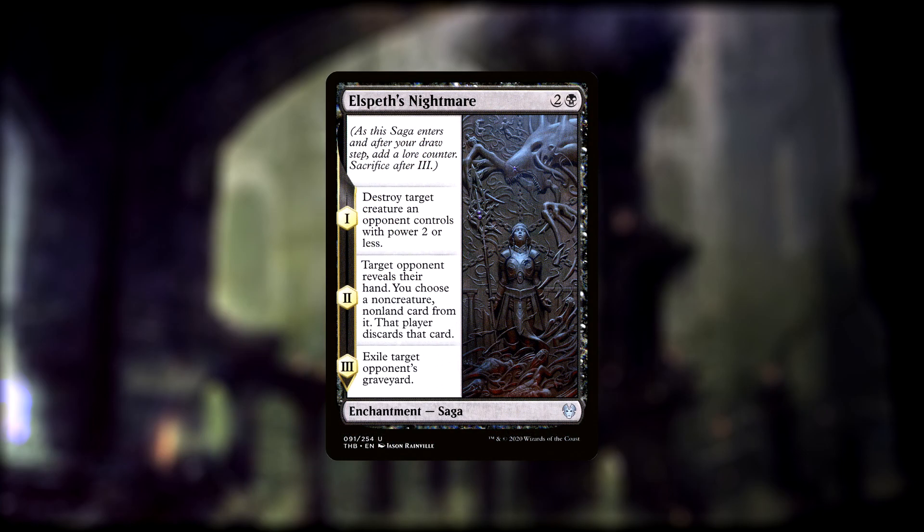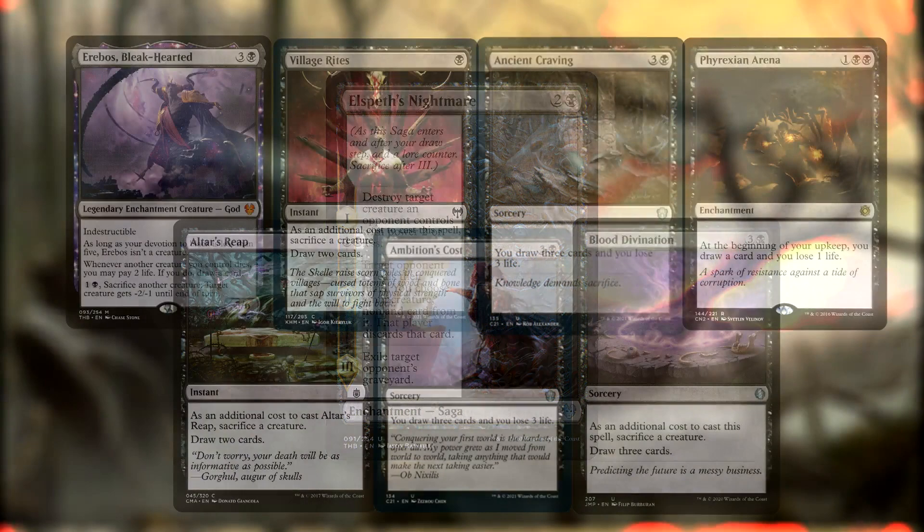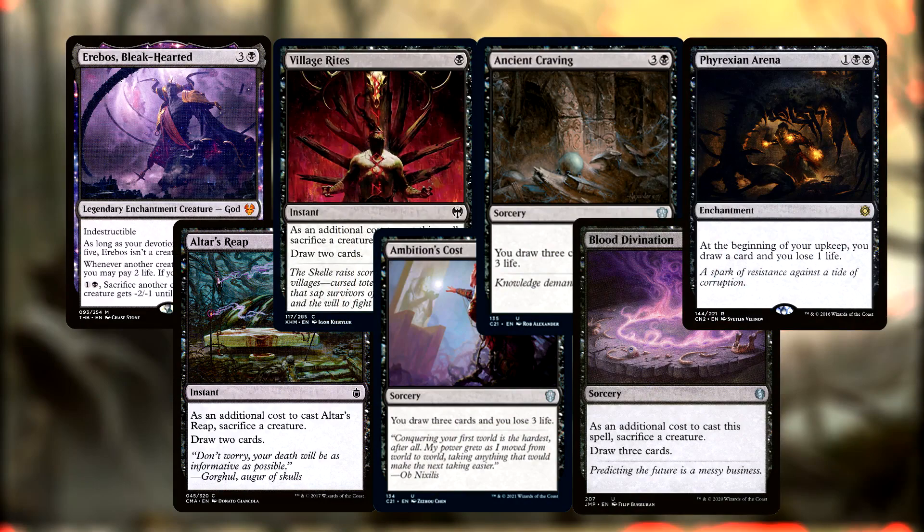If we need, we can use No Rest for the Wicked, which can sacrifice itself to return all creatures put into our graveyard this turn back into our hand. Our last important piece is Elspeth's Nightmare, a saga that over the course of several turns blows up a small creature, rips a non-land non-creature from someone's hand, and then exiles a single graveyard. With all the important moving pieces we have in the deck, it's also incredibly important that we have access to whatever we need when we need it. We can do this in two ways: either by drawing a lot of cards or by tutoring for exactly what we need. For card draw we have Erebos Bleak-Hearted, Altars Reap, Village Rites, Ambition's Cost, Ancient Craving, Blood Divination, and Phyrexian Arena. With Erebos, we can pay two life to draw a card whenever a creature of ours dies.